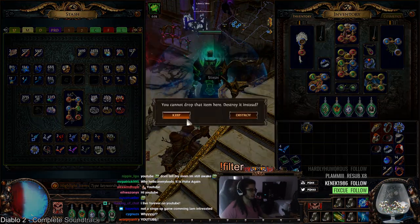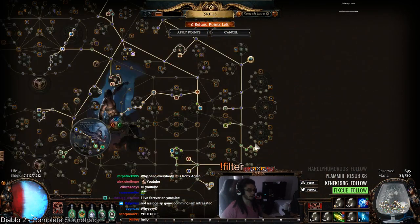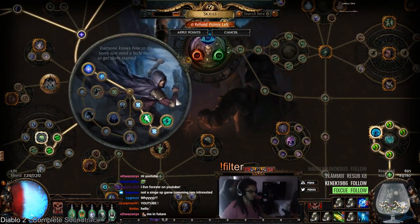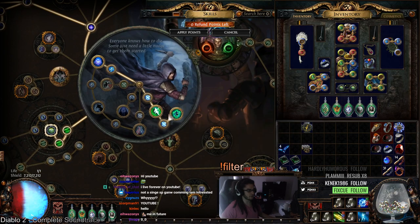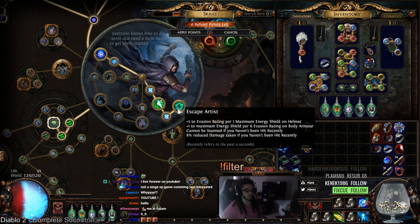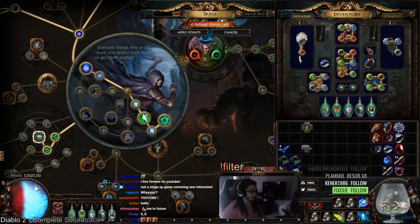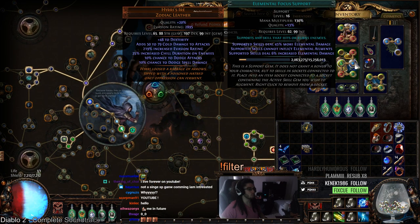So the main gimmick here is it's played as a Trickster, and originally I wanted to play a Trickster just because I think that Escape Artist is the coolest node in terms of everything that's gotten changed. I really like this node. The whole point of this was to be able to play an evasion-based character that's CI and not really lose too much energy shield.